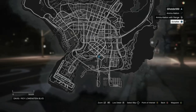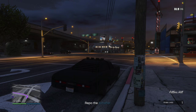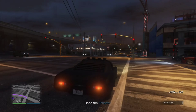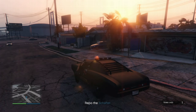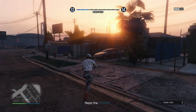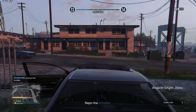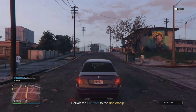All we have to do is repo this car — as you can see it's just right down the street. Head to where the car is. When you pull up you'll see somebody outside. You can use a pistol, run him over, or just take the car and hope he doesn't kill you. I like to pop him in the head a few times, then take the car and head back to the car dealership.